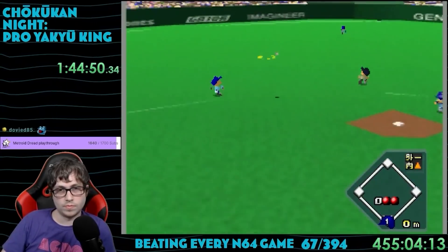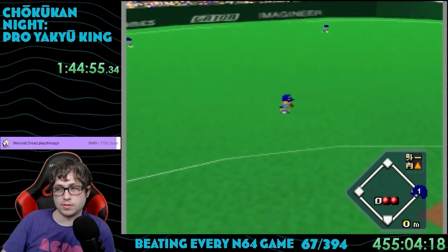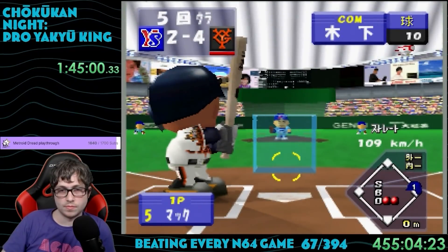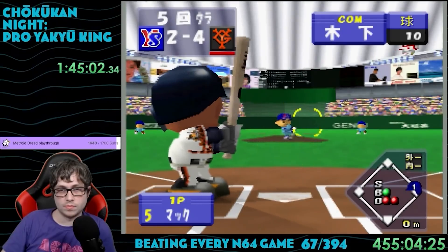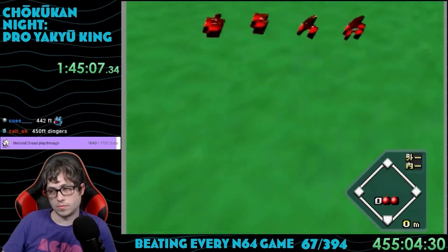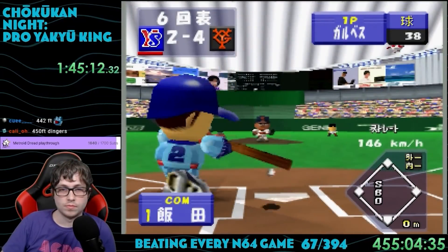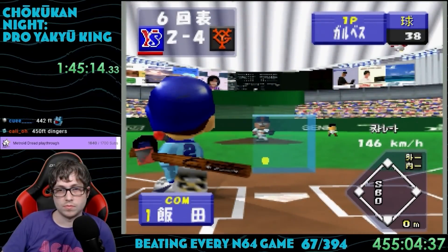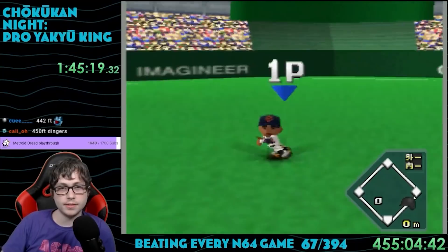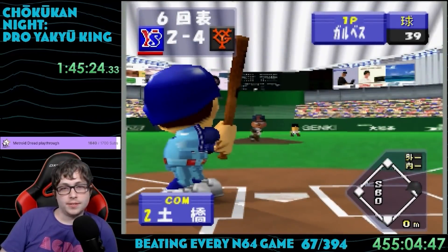My journey to beating Chokukan Nai Pro Yakkyou King. This one kind of surprised me. When you get a sports game, you get worried about it being janky due to the physics being so old, but this one wasn't like that at all. It honestly reminds me a lot of that old game series Backyard Baseball on the PC. I like the cartoony design of the characters, and this is the best fielding physics I've experienced on an N64 baseball game. The graphics could definitely be better, but it is a very old game after all. I gave it a 6 out of 10 for enjoyability — which is really good for a sports game — and a 2.5 out of 10 for difficulty.